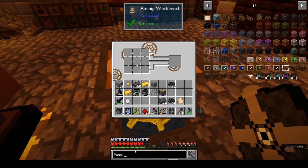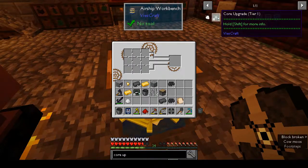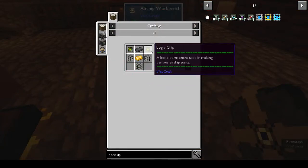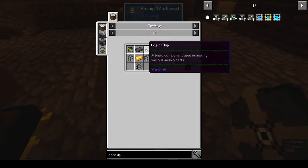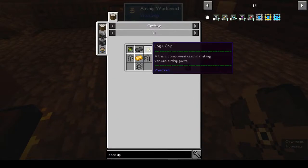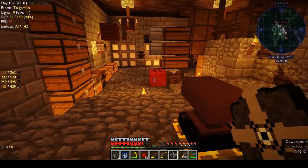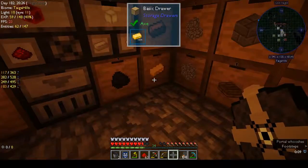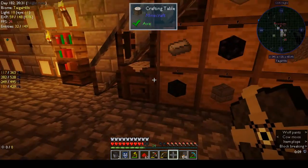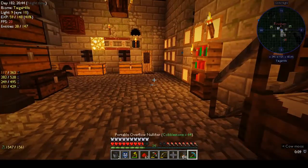We want the core upgrade - core shard. The logic chips seem to be the basis of everything. So we need to go and make loads of logic chips. We have the basics and I can make this.